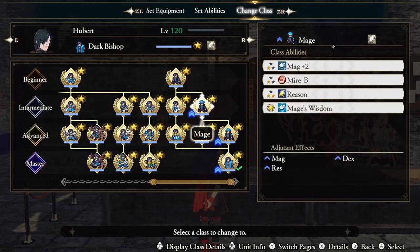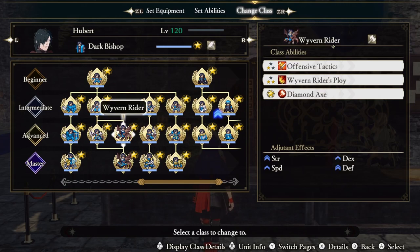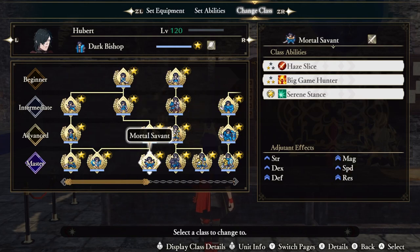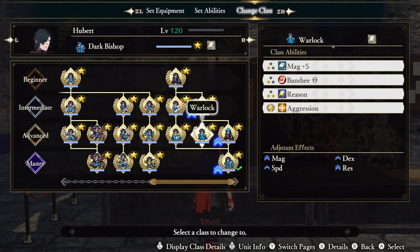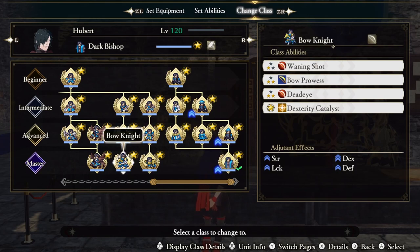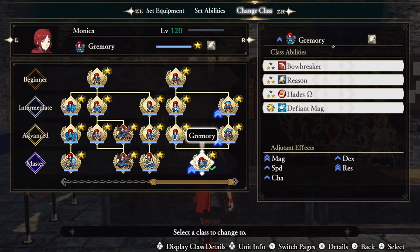Now for where I got each ability: Reason is from Mage, Warlock, and Dark Bishop. Wild Abandoned from Brigand. Offensive Tactics from Wyvern Rider. Essence of Darkness from Dark Mage. Big Game Hunter from Mortal Savant. Range Master from Dark Knight. Absorb Magic from Dark Bishop. Aggression from Warlock. Bow Breaker from Dark Bishop. Dexterity Catalyst from Bow Knight. Dark Spikes from Dark Bishop. And Hades is learned from Monica.